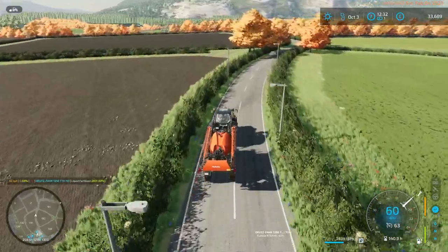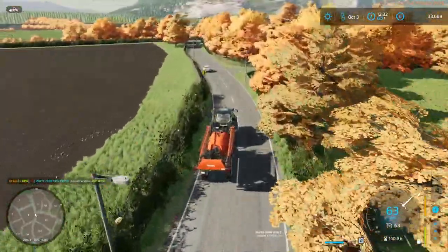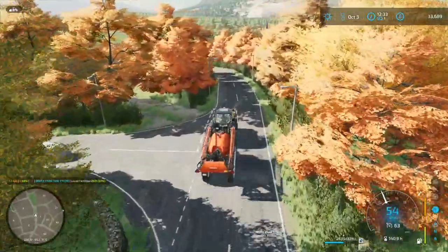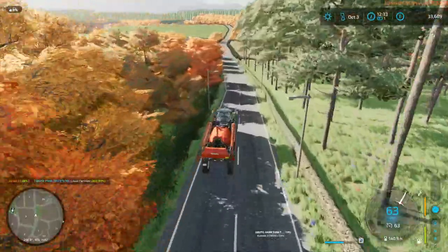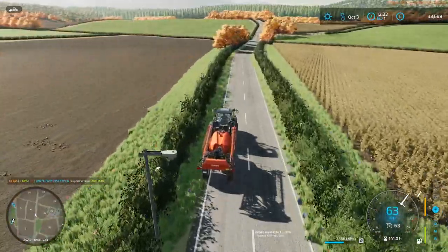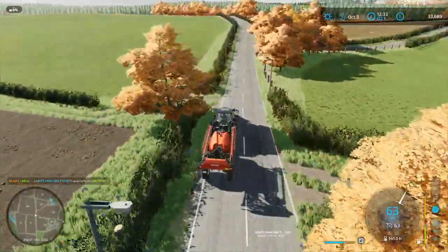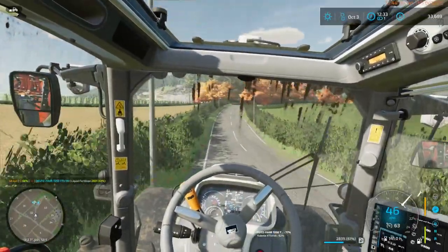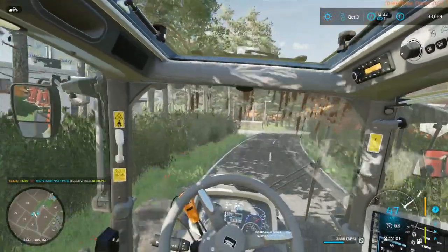For sprayers, if you want to spot-and-spray there are three options I'm aware of. One is the John Deere that comes with the precision farming pack. Then there is the Cavernland which Giants released on the mod hub after the main game release. And there's this one - the Kubota - which is basically a carbon copy of the Cavernland but orange instead of red. The John Deere is equipped with See and Spray™ whereas this is just a spot spray, but it functions the same.